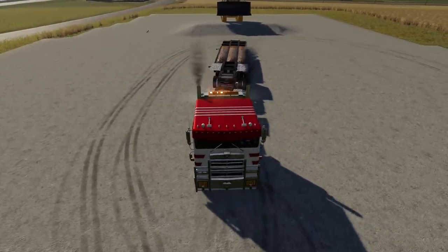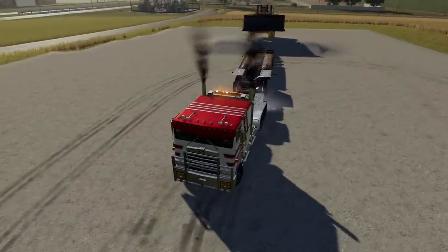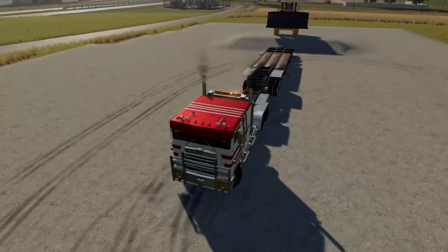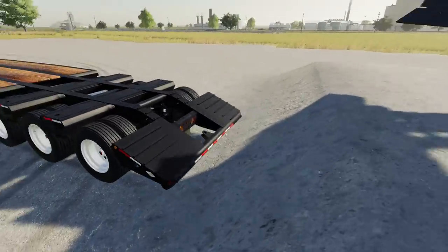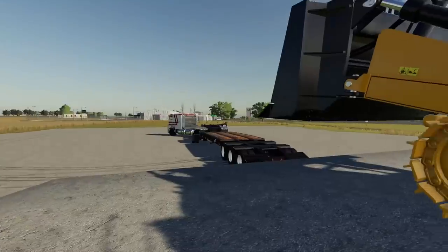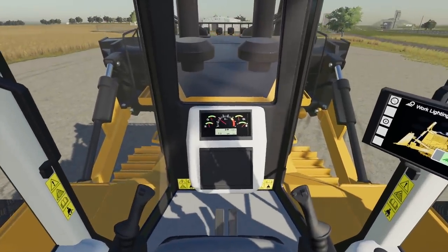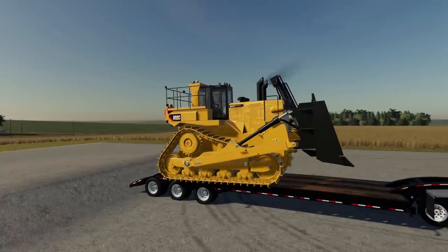I want to be square on that loading ramp — I don't want it slightly off and then have it lean one way. I can see the right side is hitting and the left side has a gap. Let me try to correct it. That's a little better — not perfect, but we'll give it a shot. I should probably have a spotter. Here we go — it's moving the trailer quite a bit. I think we're officially off the loading ramp and all on the trailer — nice and easy.